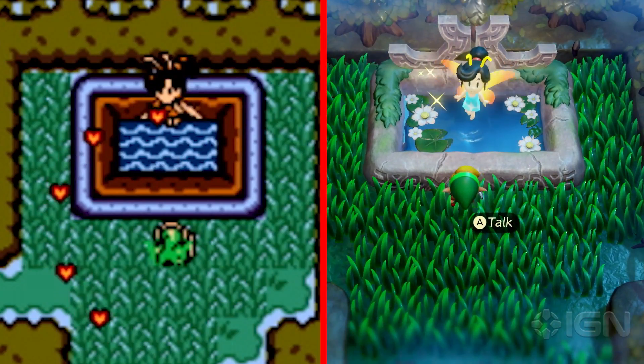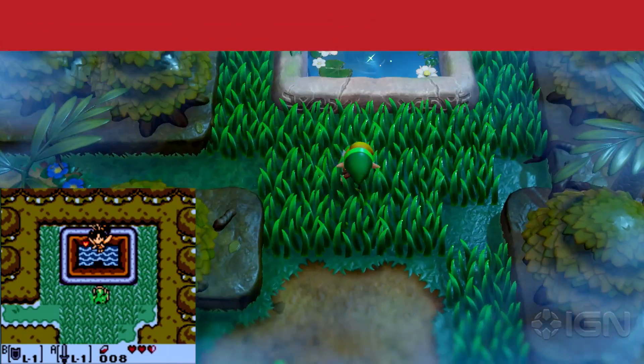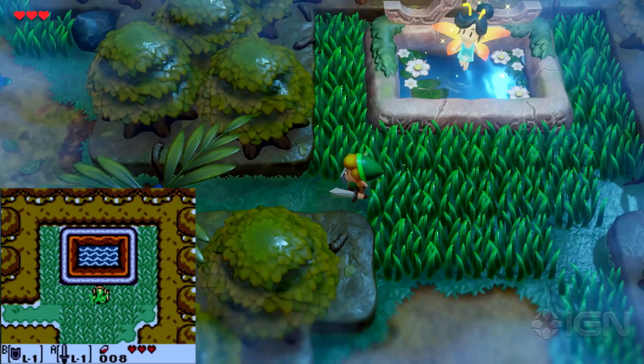The fairy we found has glowing orange wings now, lily pads and a flower in her pond, but she still has the same overgrown grass around her to explore for rupees and hearts should you need them. She's even increased her fashion sense with a new dress.